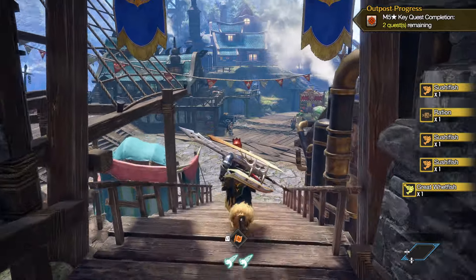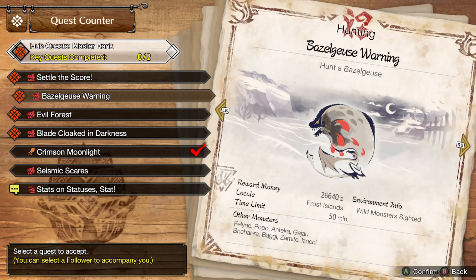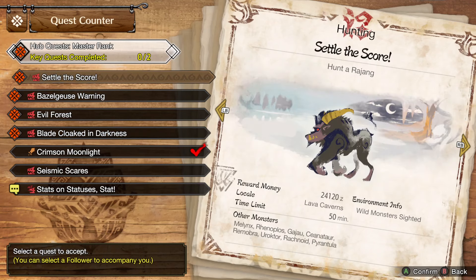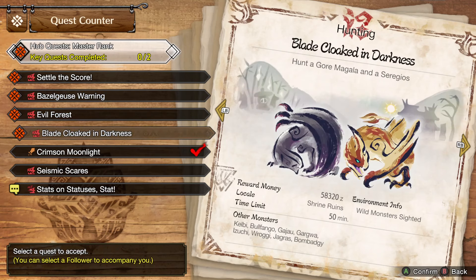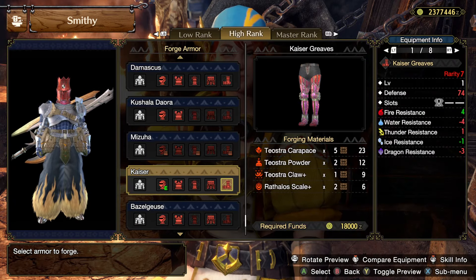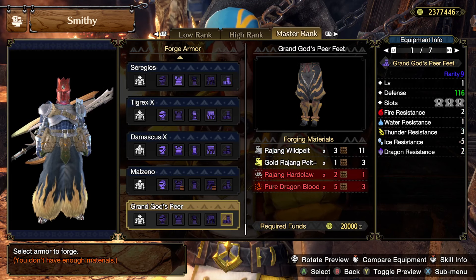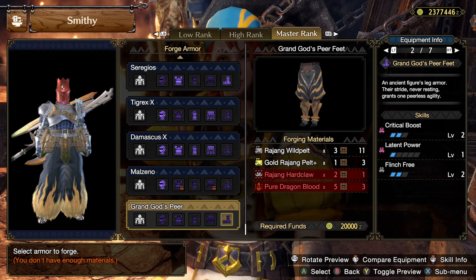I'm going to be doing Sunbreak now, probably till I stop playing the game. Maybe I'll do an apex quest eventually, but for now I'm making my way through Master Rank 5, which has Rajang, Basarios, Lunagaron, Astalos, Goss Harag, and Garangolm. I'm probably going to do Rajang first - it shouldn't be too bad. I'm using the high rank Rajang pants, so I need one hard claw.